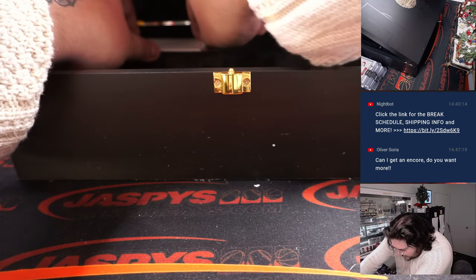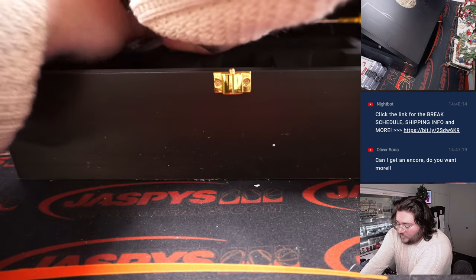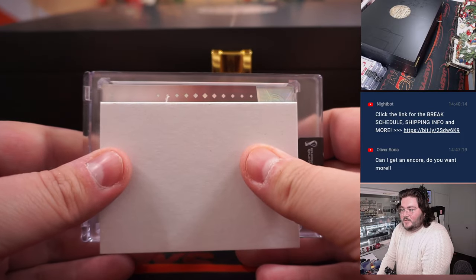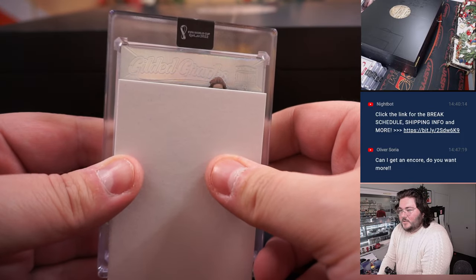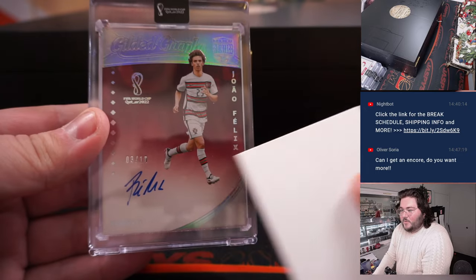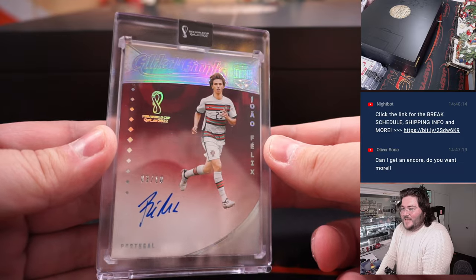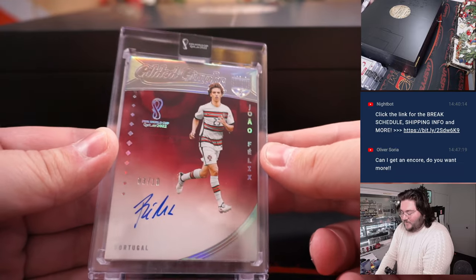Last card for this middle row: Gilded Graphs, one more youngster — Zhao Felix, three out of ten, Portuguese youngster, auto.